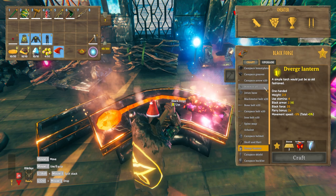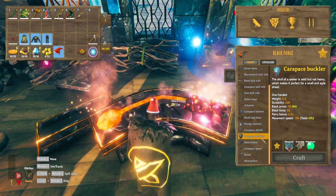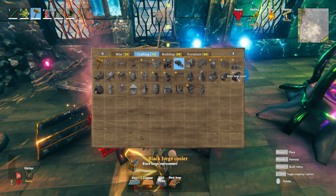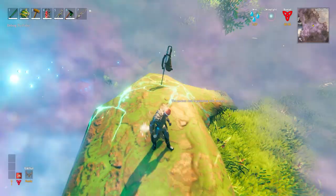In the new Black Forge, you can make all the carapace armor, the new carapace arrows, new weapons, tools, bolts, the new bow, and also the new crossbow, as well as some awesome new lanterns. The carapace shields are in here too, as is the new hammer, spear, Krom, and Mistwalker. The upgrade for the Black Forge is the Black Forge Cooler, which just needs iron, copper, and black marble, with a Black Forge nearby. Here's how it looks in the game — a pretty awesome little look to it.